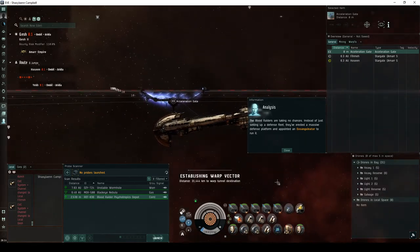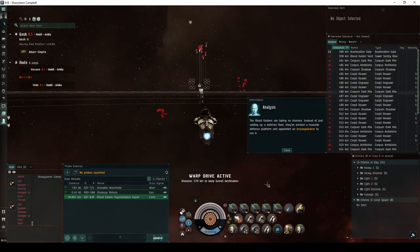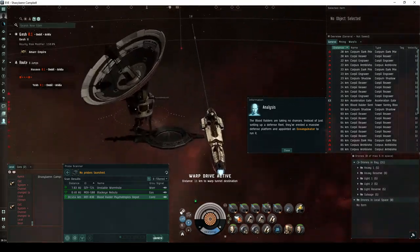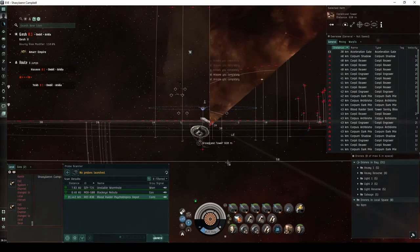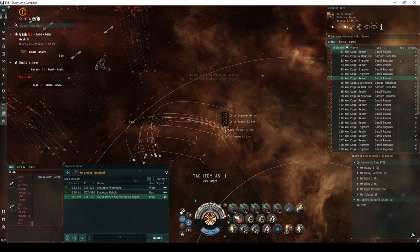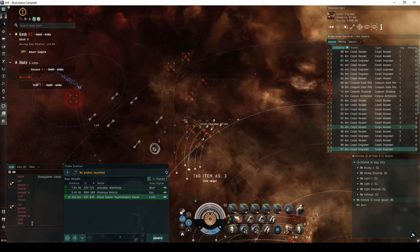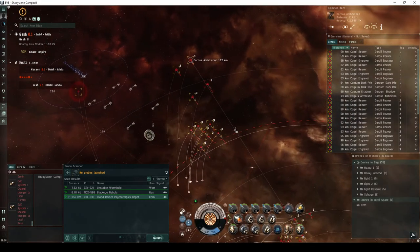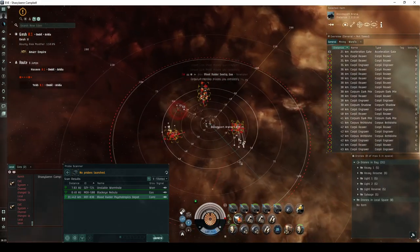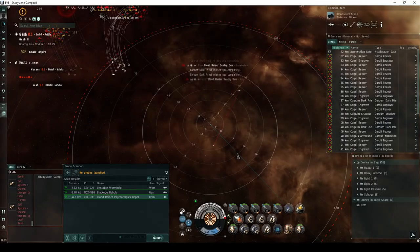The Blood Raiders are taking no chances. Instead of just setting up a defense fleet, they've erected a massive defense platform and appointed an Exsanguinator to run it. In the first room, you'll land on top of a broadcast tower near a series of structures. The area is guarded by a total of 33 Blood Raider NPCs. The first group is behind the landing beacon, consisting of 7 frigates, 3 cruisers, and a battleship. The second and third groups flank the structures ahead to the left and right, each consisting of 7 frigates, 2 cruisers, a battlecruiser, and a battleship. Much like level 4 missions, a common tactic to avoid the incoming damage is to activate a micro-jump drive and pick off the NPCs one at a time outside their range.